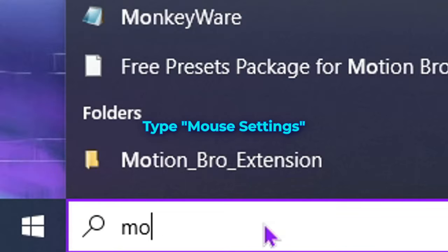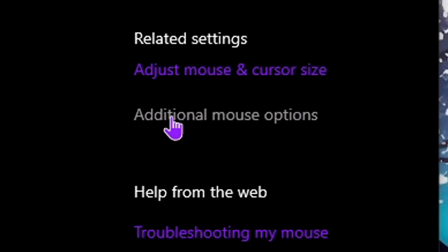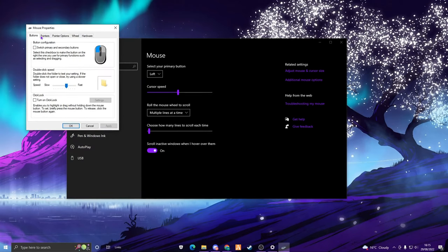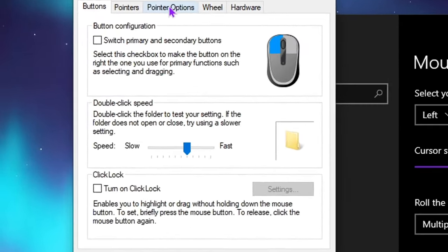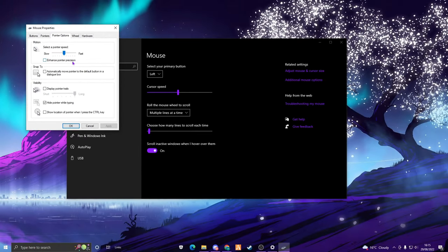Then you are going to want to type 'mouse' and it will come up with mouse settings, so you want to go in there, click additional mouse options, and then go to pointer options. This box is going to be ticked by default — you just want to uncheck it. It should look like this after you've unchecked it. Enhance pointer precision — I do recommend setting the pointer speed to the middle one.